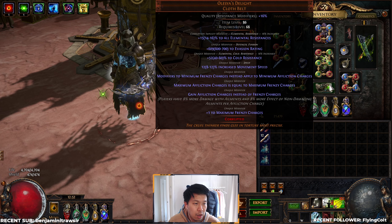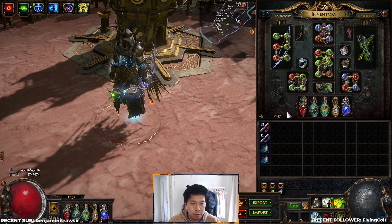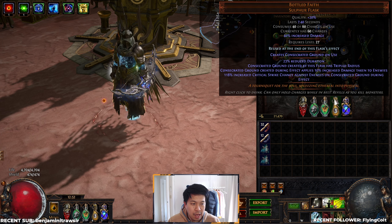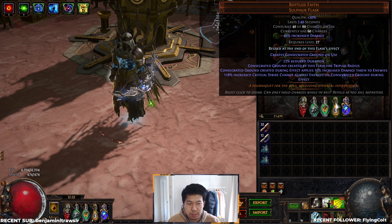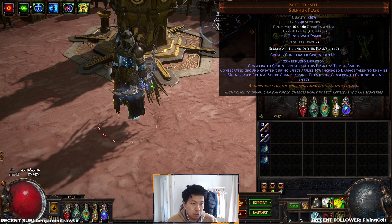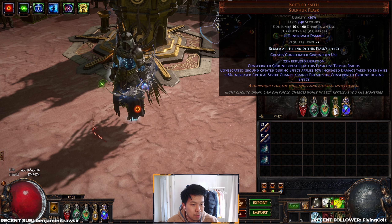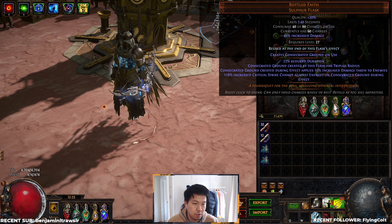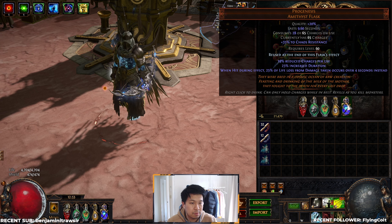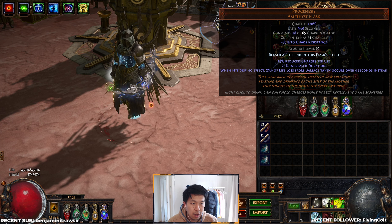The belt is just an Olessar's with an all-res corruption — nothing crazy. The boots are Ralakesh with suppression, which helps cap the rest of our suppress. For flasks: a generic life flask, an armour flask with chance to avoid being stunned, a Quicksilver flask, and Bottled Faith. Bottled Faith is something I only added towards the very end of the build — it's a generic increased damage taken multiplier and gives a nice source of regen when you pop it on the ground. It's absolutely not necessary; I used a Gold Flask for most of my farming. Progenesis makes the build tankier and helps cap chaos resistance — a great all-around flask that's useful throughout the whole league.